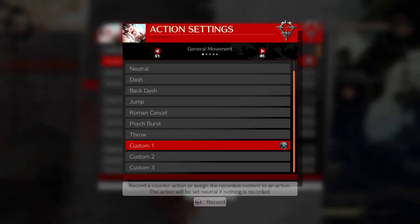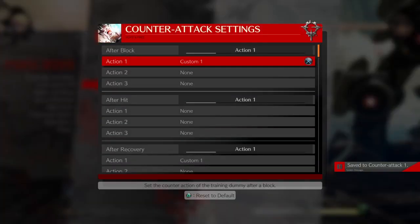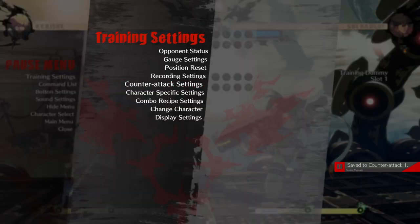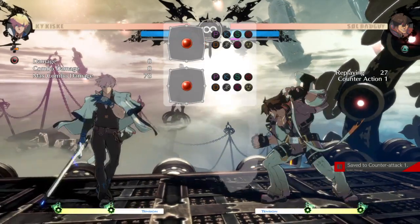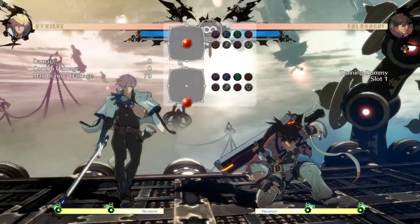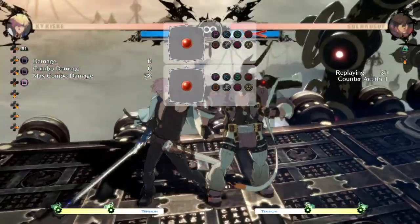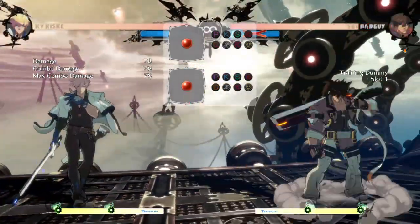To sum it up as quickly as possible: the cue that you can go for a tick throw is when you've dashed up to your opponent and made them block a fast-hitting move such as a crouching punch, a regular punch, or a crouching kick. If you got them to block that while dashing in, you can just hold forward to walk forward a little bit more and get a grab before they can even see it.